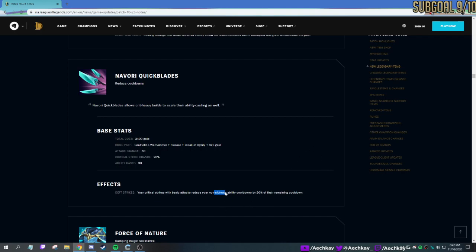Every time you crit, reduces your non-ultimate ability cooldowns by 20% of the original. This is good for maybe like a Xin Zhao — just think of anyone who ran Spellblade Shoujin. This is the new Shoujin. Any kind of champion who's very good at spell casting. Works better with a bit more attack speed as well.